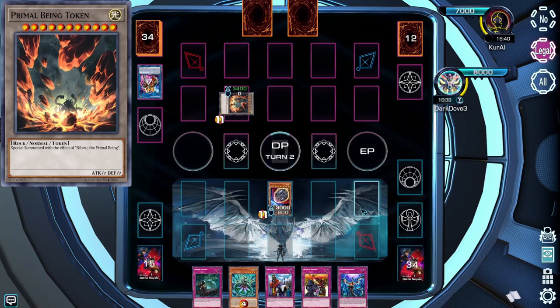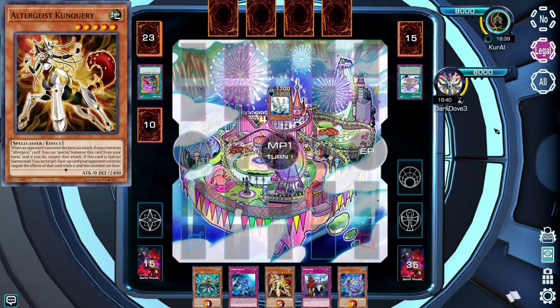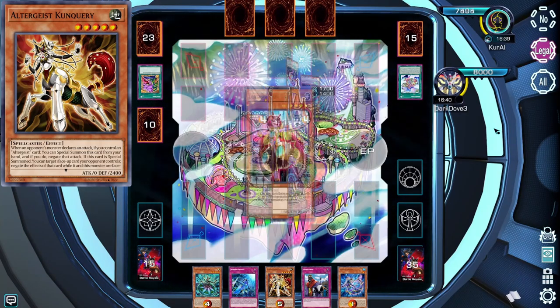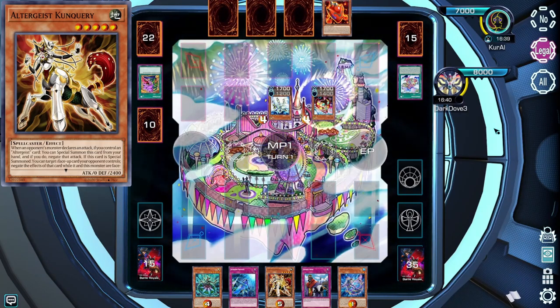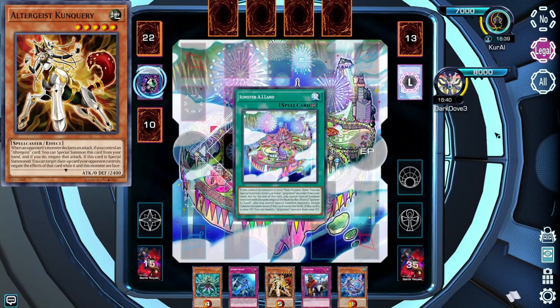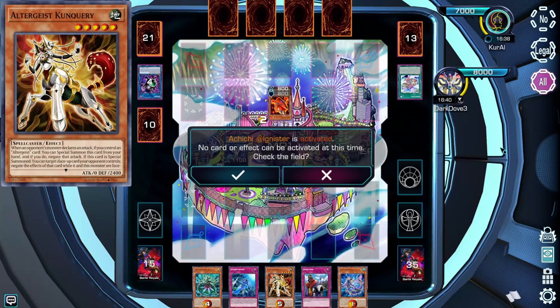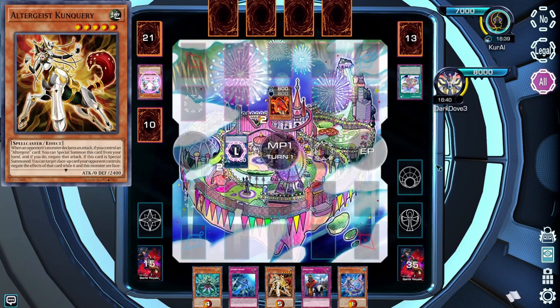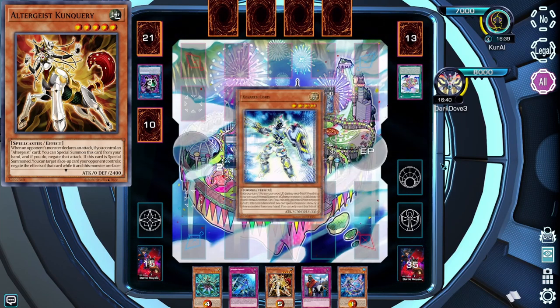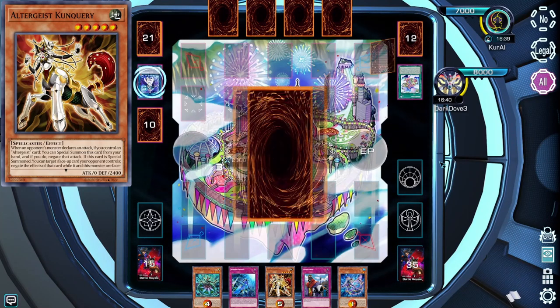The opposite is also true. When you have no hand traps but want to make your opponent play sub-optimally, you can wait until the 5th summon and turn on All Chain, introducing a delay, and say no to bluff your opponent that you have Nibiru when you don't. This can also be done with trap cards, making your opponent believe you have something like Solemn Judgment that can negate summons, as you'll be prompted for the summon negation window even if you can't legally respond.